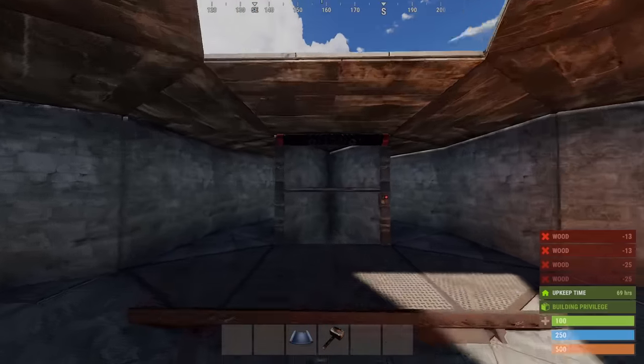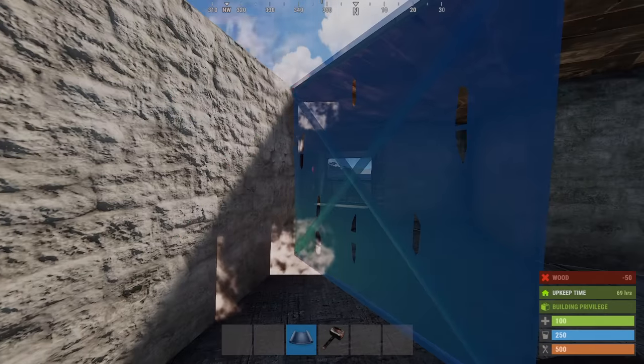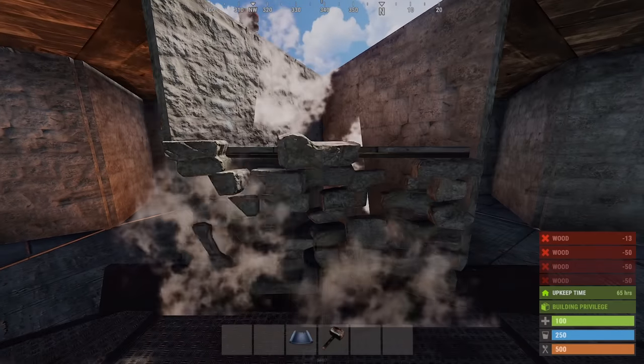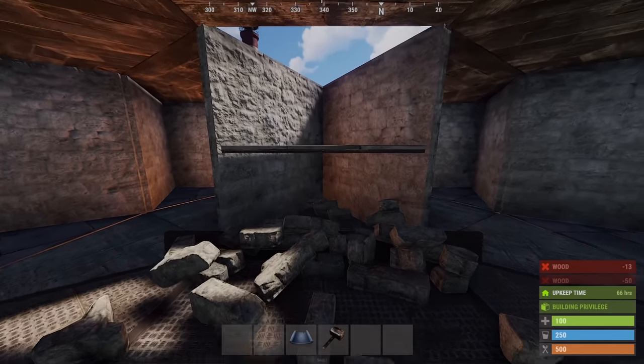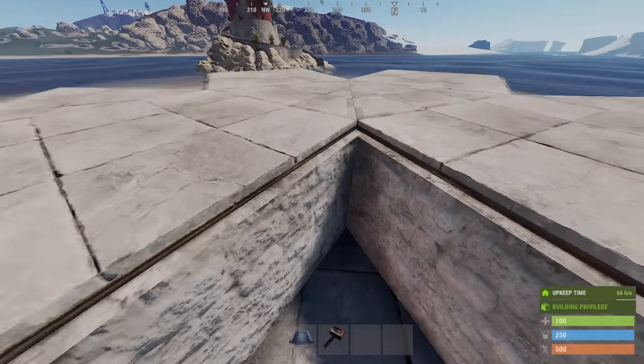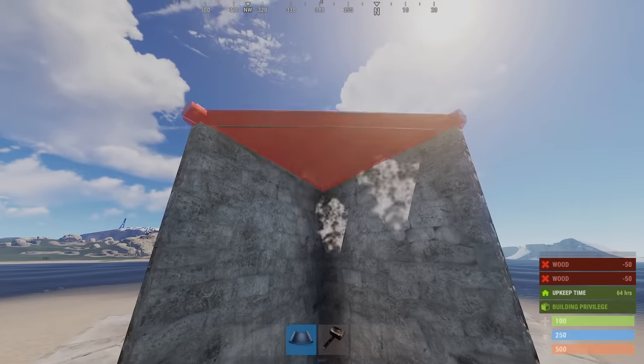This here will be the location for our way up. We can wall these two sides and put a half floor too. Now it's important that not a wall, not a frame, not anything goes right here above this roof or the bunker will never open again. For the door up here, you'll want it to face the same way as the opening right below. This should also have a half floor in it.